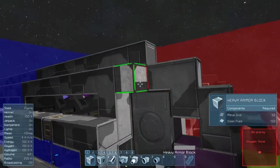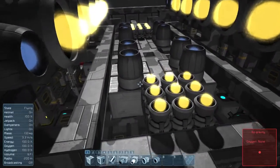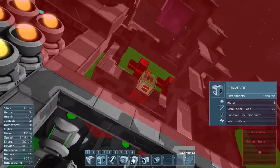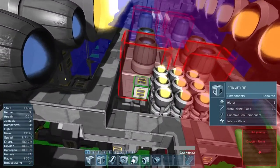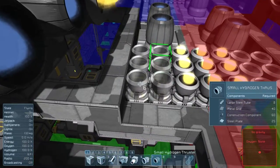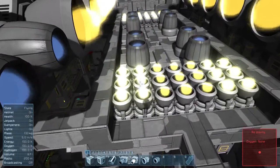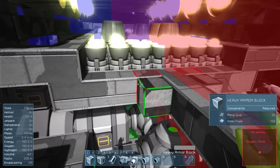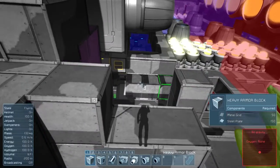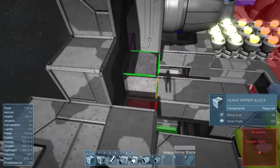I can add some armor here and flesh this out a little bit. I do want some more hydrogen thrusters here — I want them protected, so I think I'll just put them here. This way they won't be exposed during combat since these walls will be protecting them. Let's add some more ions here too — a few more ions — just so the ship has something to use when we're not using the hydrogen.